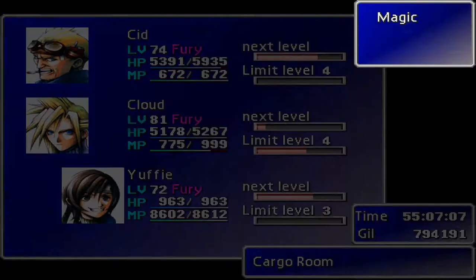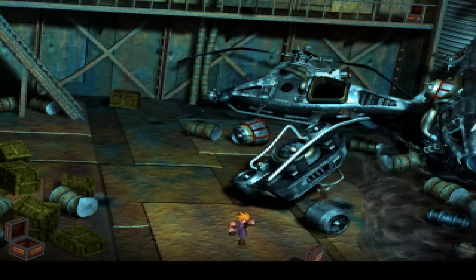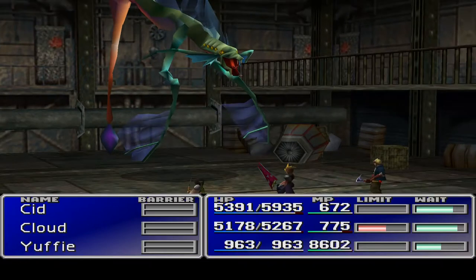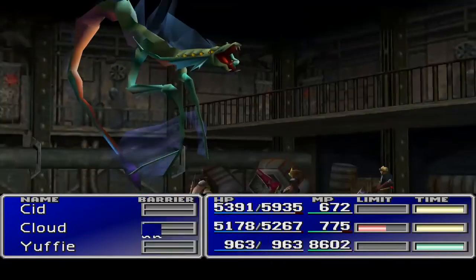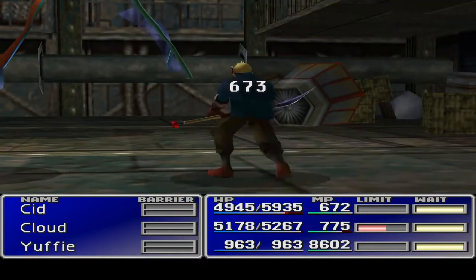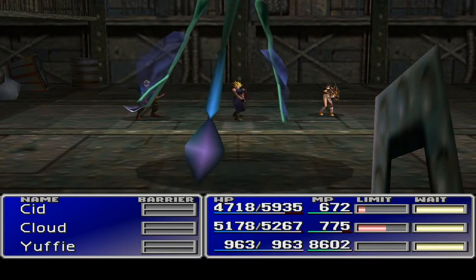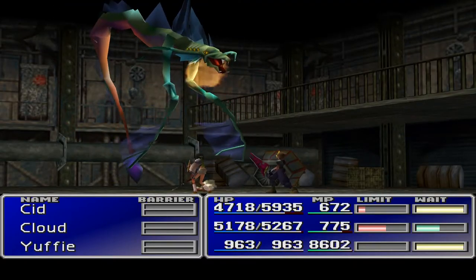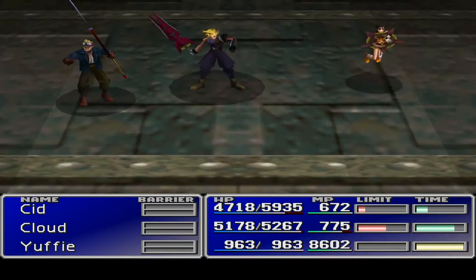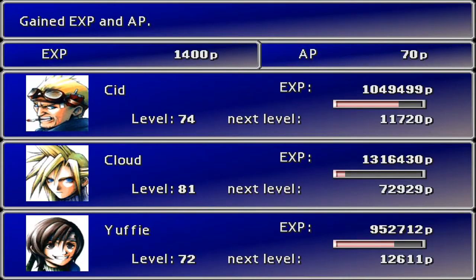We are looking pretty beat up here - magic down to Yuffie, magic Cure if you could. Let's fill Cloud up quickly and run around for the next fight. We've got a Viper here. I just want to fight so we can see what Cid's gonna end up doing for his damage. 600 - that's a good start, we could do a lot better. Ow - that was actual damage. We finish him off in a couple of hits.